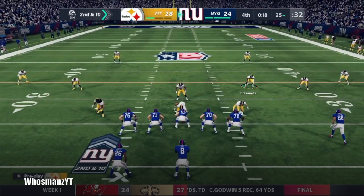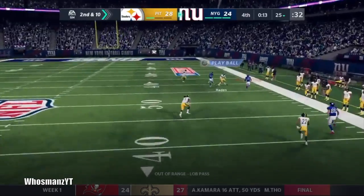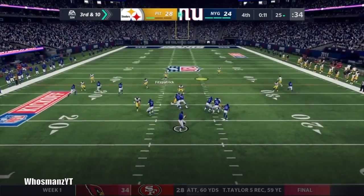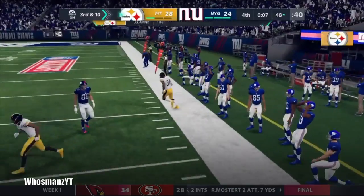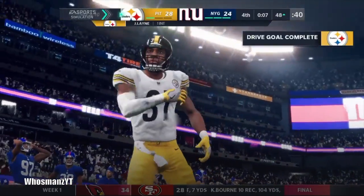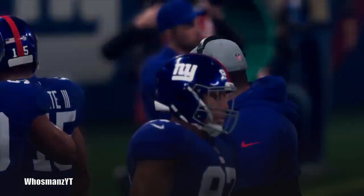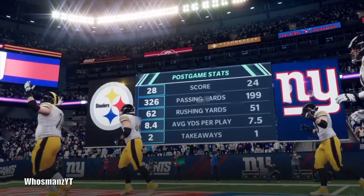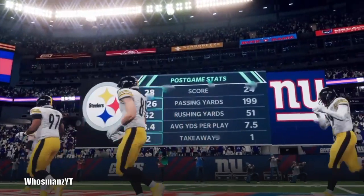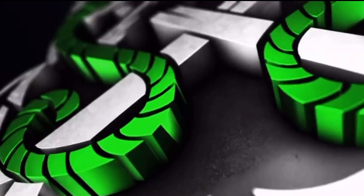Jones somehow evades pressure — it's second and ten. He throws a bomb to try to get into field goal range, doesn't work, we bat it down. He throws a little pass but Lane picks the ball off with seven seconds left. That's gonna be the end of the game — Steelers come back, JuJu makes a huge play, Big Ben comes back. We held them to 51 yards rushing. Thanks for watching, I'll see y'all later, peace.